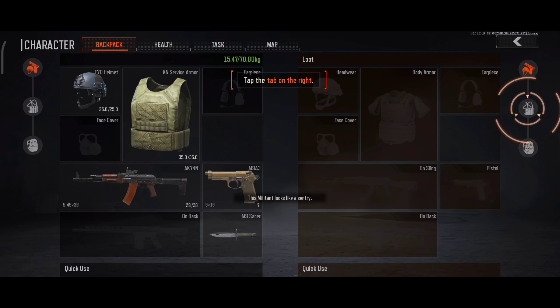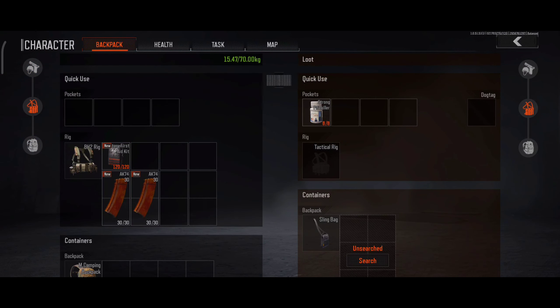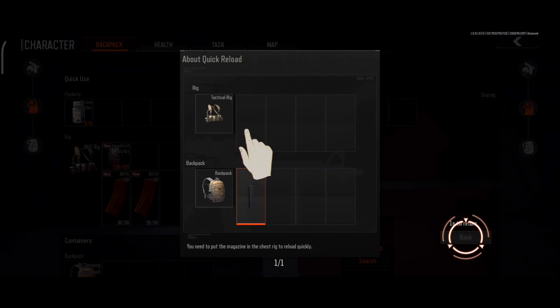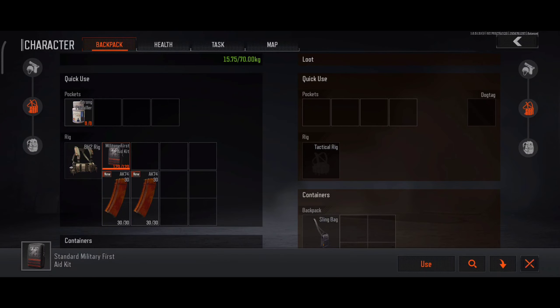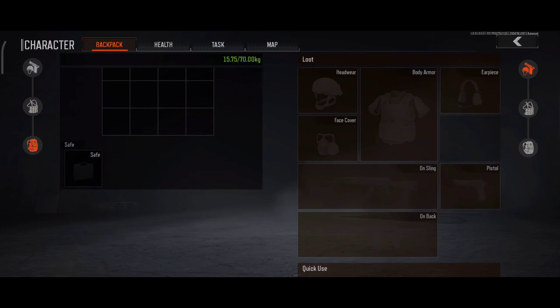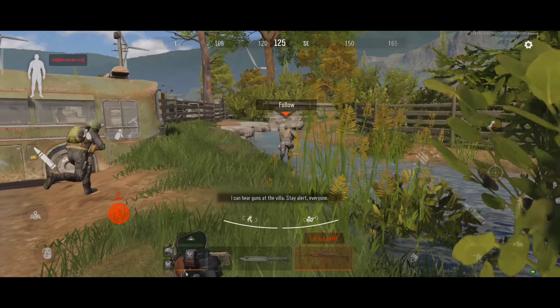This rogue looks like a patrol. Remember, magazines must be put in the chest rig for quick reload. I hear gunshots coming from the village. Stay on your toes.